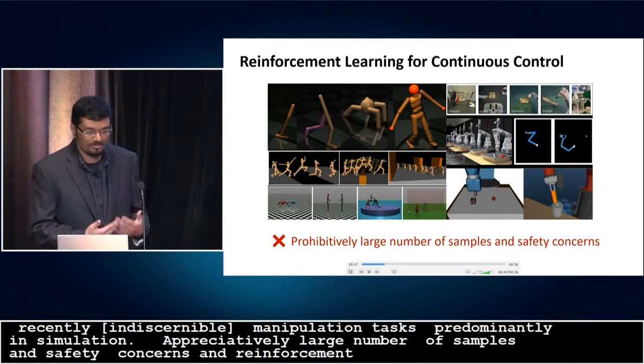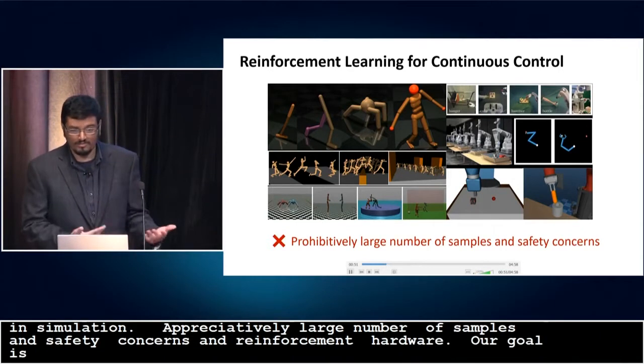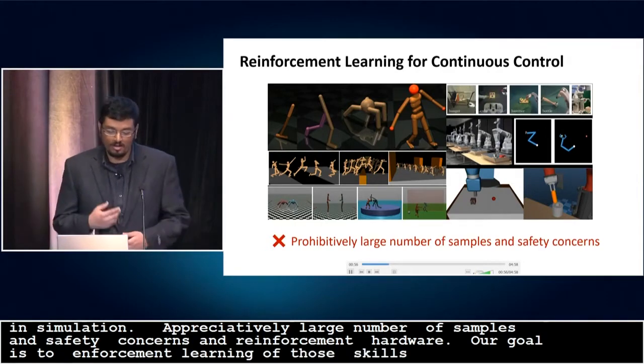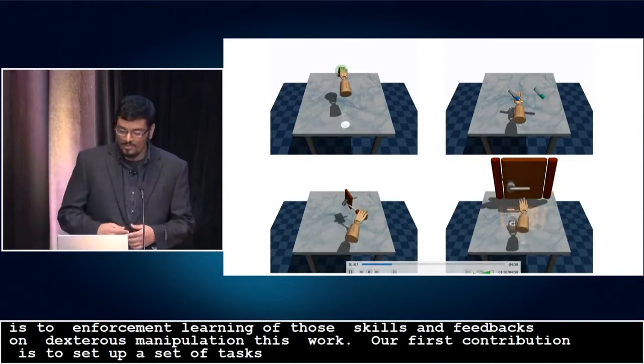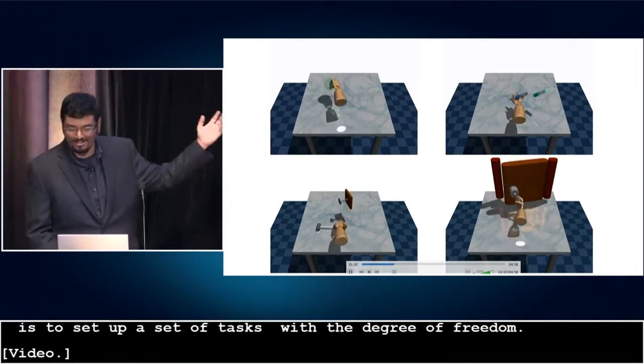Our goal is to reduce the sample inefficiency so that reinforcement learning can be used for real-world learning of diverse skills, and in particular we focus on dextrous manipulation in this work. Our first contribution is to set up a diverse suite of tasks with the 24-degree-of-freedom Adroit hand. What we see over here are the final trained policies, and the talk is essentially about how to get here.